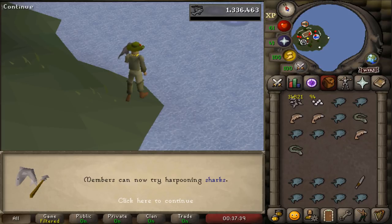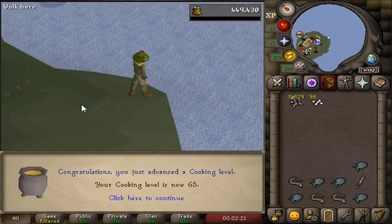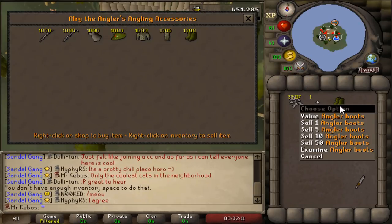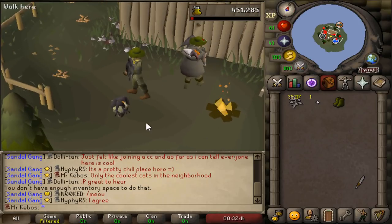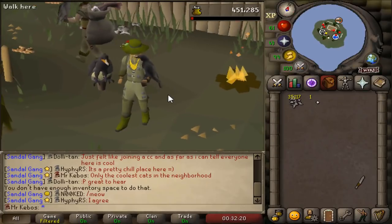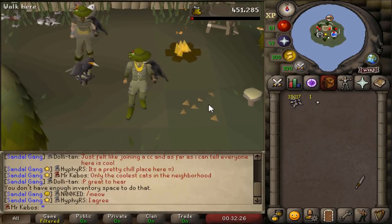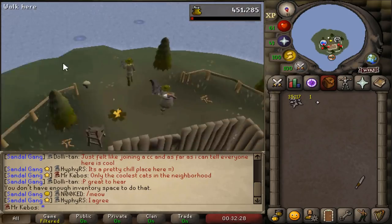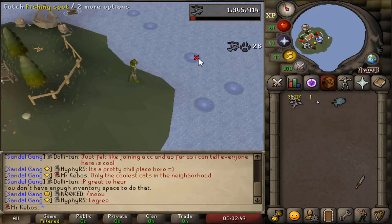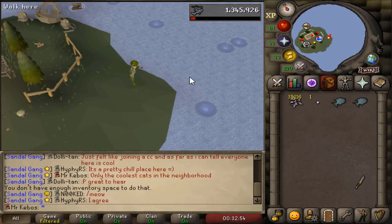Turns out I will be gaining one extra level before the end of the grind — that is 65 cooking. Just bought myself the angler boots, which are the fourth and final piece of the full angler outfit. I'm probably like one of 10 total people in this game to acquire the outfit using only aerial fishing. The set is now acquired and I get a nice little set bonus in terms of fishing XP, so that's quite nice. And I'm also only 17k hunter XP off 75.